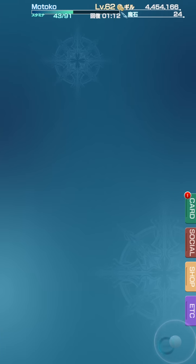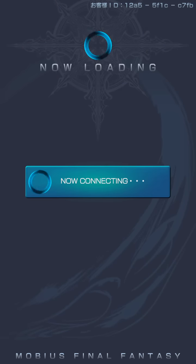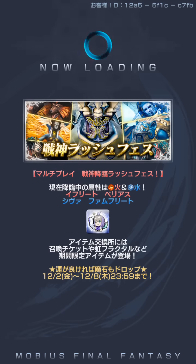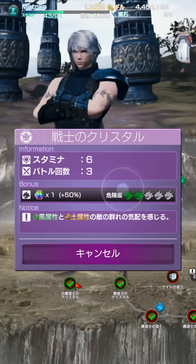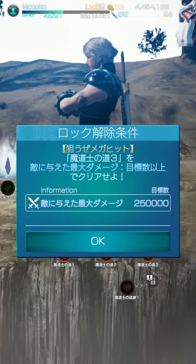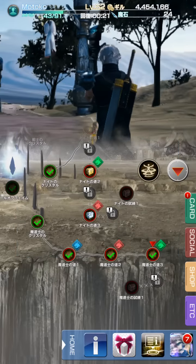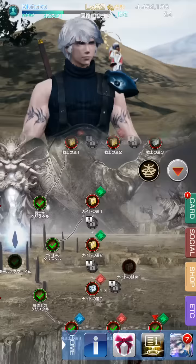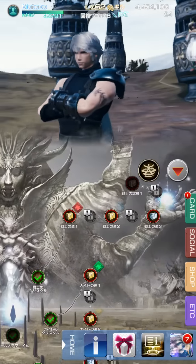I'm stuck on the mage Hall of Fame right now. These are the first batch of Hall of Fame jobs that you can do — there's hunter, white mage, and all kinds of different ones. There are different classes here. The mage one that I'm on right now requires me to get a hit that is greater than 250,000 damage, which might seem easy on a mage, but when you don't have the water bonus on the mage just yet, it's not as easy as it seems. I think this is the hunter one, and then there's the warrior one — all kinds of different stuff.